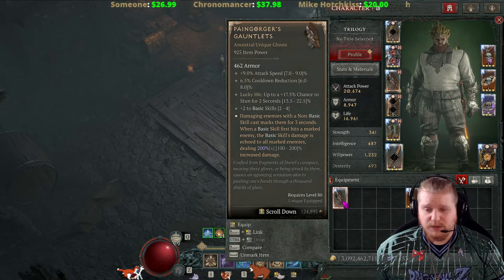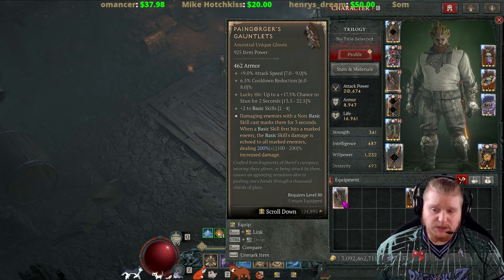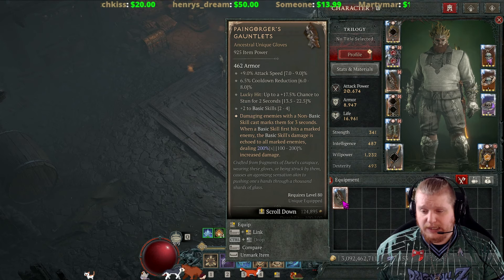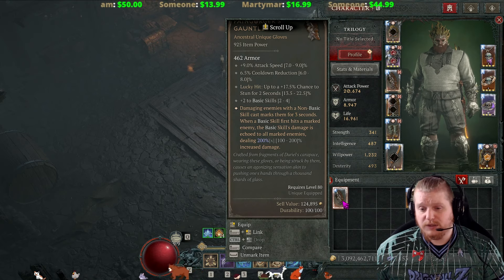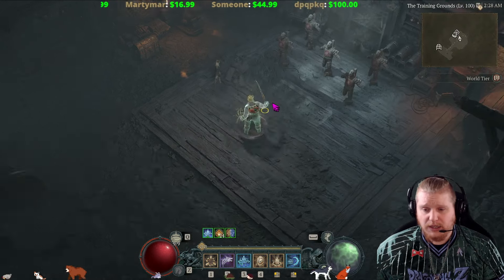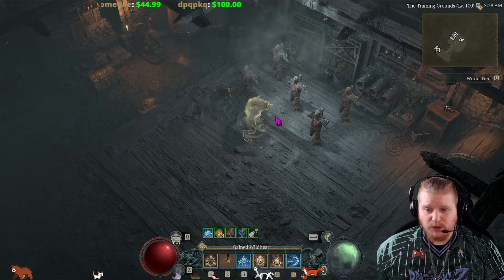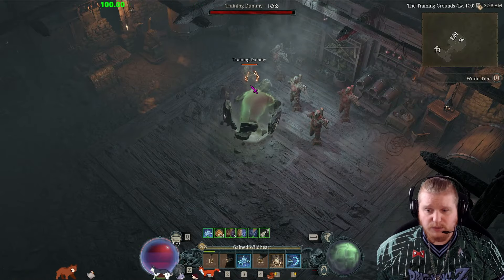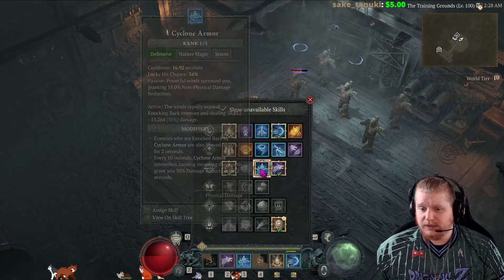These gloves have a special effect: damaging enemies with a non-basic skill marks them for three seconds. When a basic skill first hits a marked target, the basic skill damage is echoed to all marked enemies for 200 times the original damage. The flavor text says 'crafted from fragments of Duriel's carapace — wearing these gloves or being struck by them causes an agonizing sensation akin to pushing one's hands through a thousand shards of glass.' To make this effect work you have to hit the targets with something other than your regular attack so they need to be marked. The mark is very clear when it happens because it causes a little symbol to appear above the monster's head.